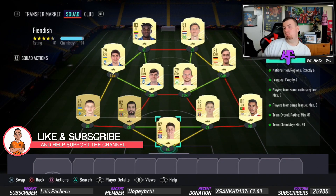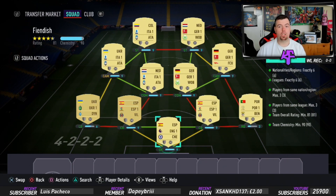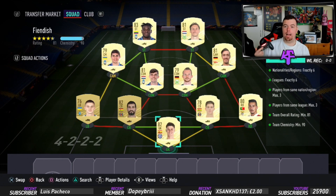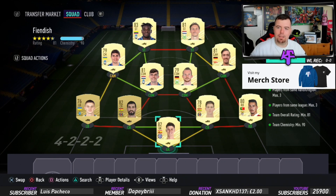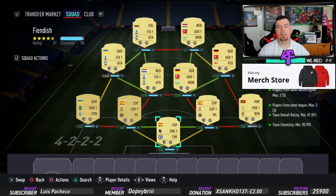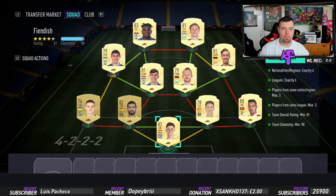The Fiendish isn't that expensive but it's still more expensive than the first two. Nationalities: exactly six — a mixture. Exactly six different leagues: Italian League 1, German League 1, Spanish League 1, Portuguese league, Ukrainian league, and Premier League. Players same nation: max of three — three Spanish players. Players same league: max of three — three German League 1 and three Italian League 1 players. Team overall rating of 81, team chemistry of 90, bang on 90. No position changes or loyalty required.